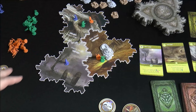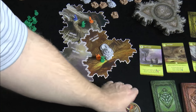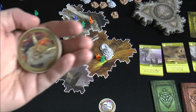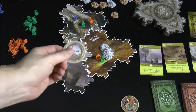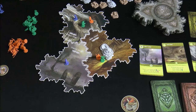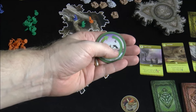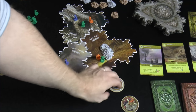One player is going to be the start player, known as the Bren, and this is the token they will get. Every round they're going to flip this like a coin, which will tell you the direction of turn order — either clockwise or counterclockwise.